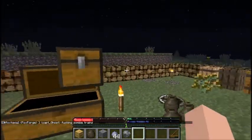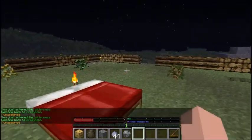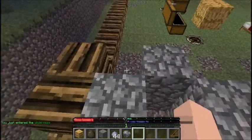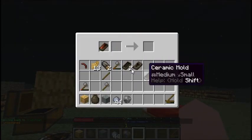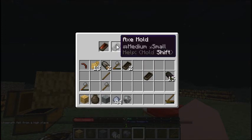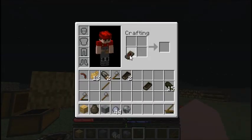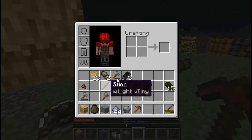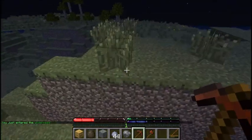Hey guys, what's up, CrazyMan here with another episode of TerraFirmaCraft, and DeathSpirit, aka Diamond or Skipper, is also here. I wanted to start the episode off with an accomplishment — we did a little work between last episode and this one. Mainly, that is getting this unshaped copper: you right-click with it, take your mold, pour it in, and it'll fill the mold and give you your cast. It gives you a copper pickaxe and a copper axe, which will help significantly with getting charcoal.